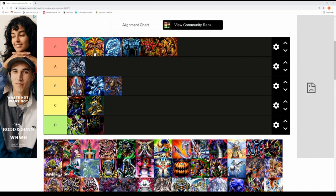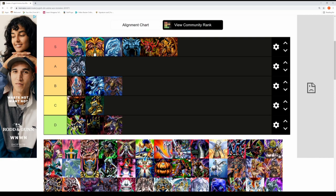Next up is Five-Headed Dragon, the Big Five's ace monster. The Big Five were executives at KaibaCorp and villains in the series. Even though Five-Headed Dragon has high attack and defense, Yugi and Kaiba make easy work of it and it didn't really stand out for me. It's another D tier monster.